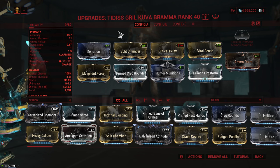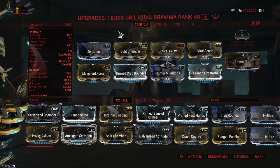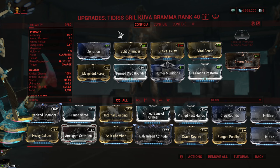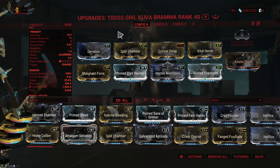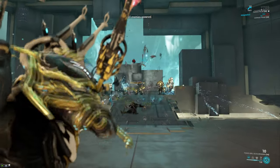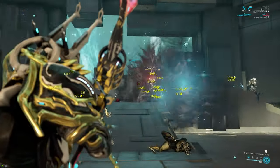I also like to run Prime Firestorm here, which makes the initial explosion absolutely massive, but it also makes it far more likely that the explosions from the bomblets will overlap, because the bomblets tend to fly quite far away so having a bigger explosion on them is always good. This is an extremely strong setup that does very high damage over an absolutely massive area — it's fantastic.